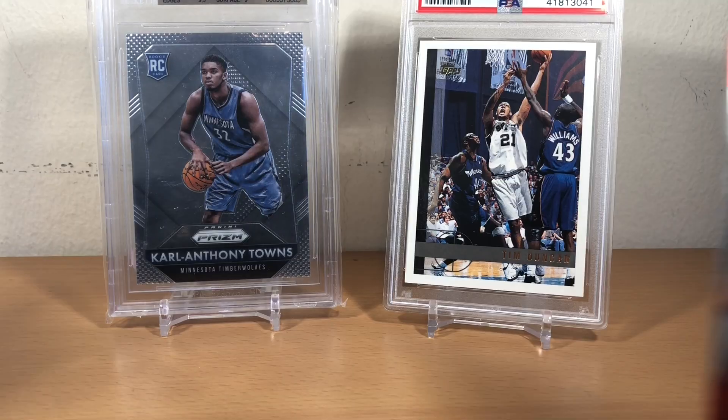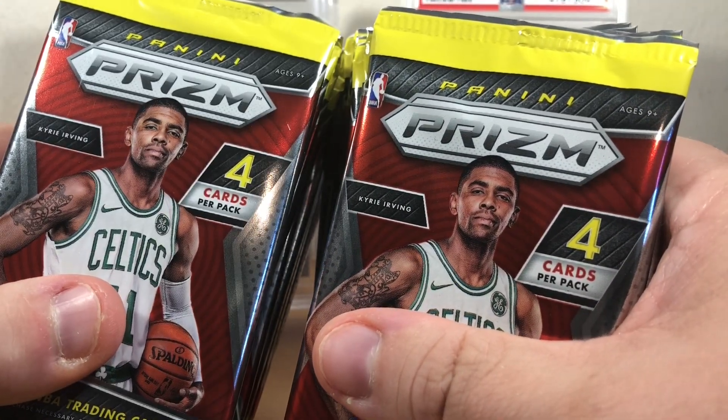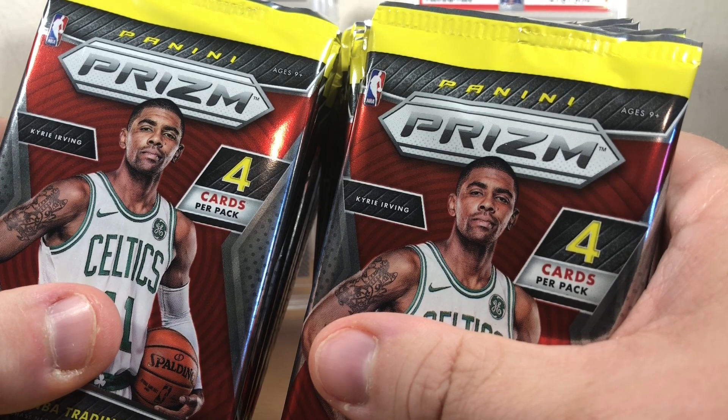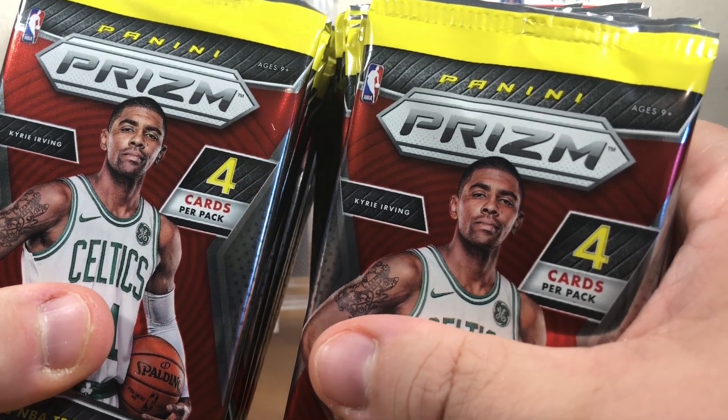Alright guys, here are the 24 packs. Of course with this product, looking for the silver rookies of Donovan Mitchell, Jason Tatum, and De'Aaron Fox. Alright guys, let's get going.